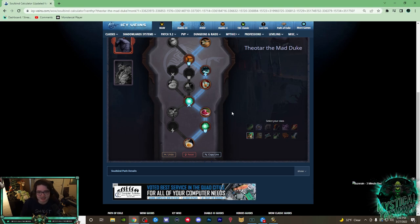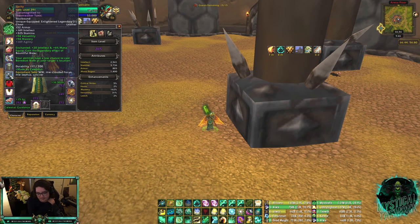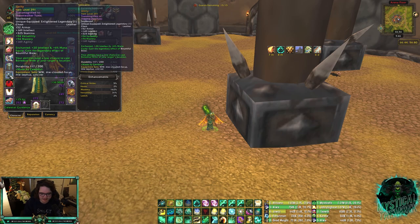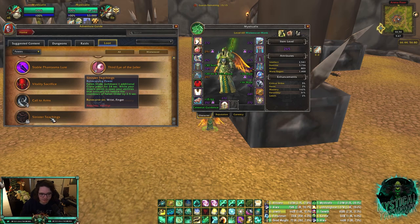Now let's talk legendaries. In 9.2 you can wear two legendaries. The first is Unity — you have to rep-grind or complete the campaign — and it gives you your covenant legendary effect. For Venthyr, the covenant legendary is Sinister Teachings: when you crit while Fallen Order is up, it reduces the cooldown by 2.5 seconds (nerfed from 5 seconds in 9.2). This is one of the main reasons I prefer Necrolord — Sinister Teachings often feels useless since you use Fallen Order right before CC, not while critting freely.